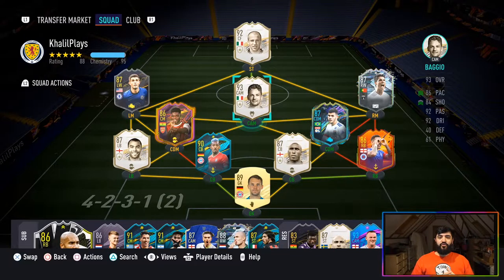Without further ado, let's get into the video. This is the team that I used prime Roberto Baggio in. I played him in the CAM position in a 4-2-3-1, and then moved him up front at halftime in a switch with Del Piero, to give him a go up front and see how he played there.